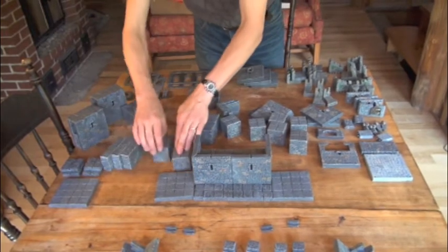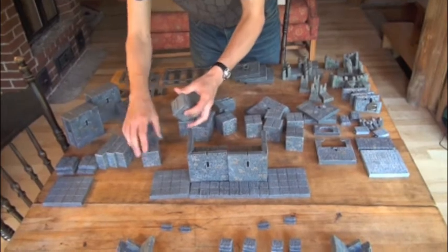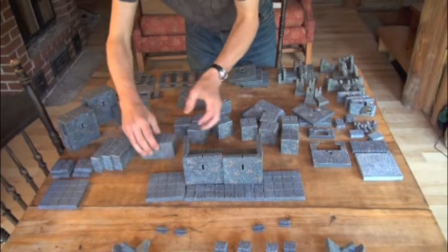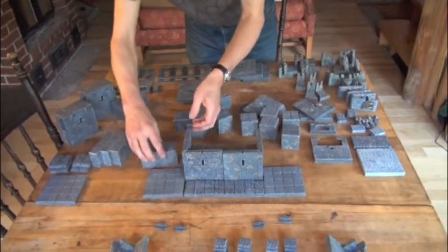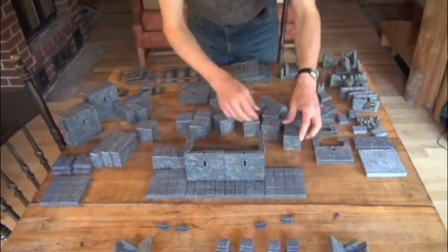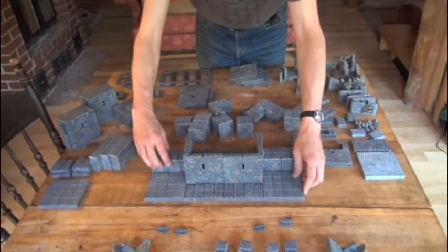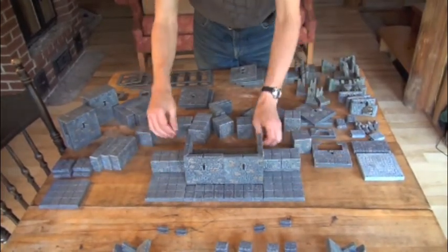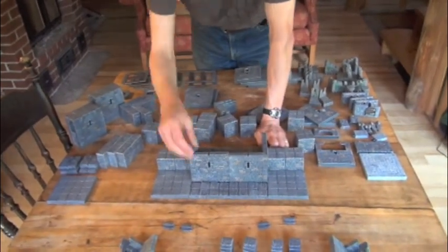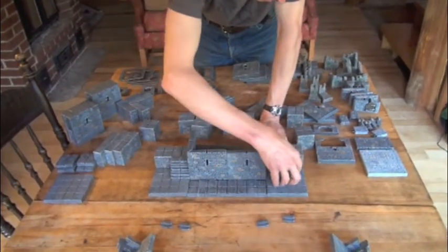Alongside this we'll put a couple of these cubes, connecting them so one connects to the other. A couple more there. What we've created here is a little bit of an outer approach to the keep, and we're going to have stairs running right up onto there. We'll set those there right now.